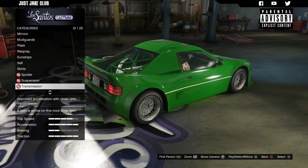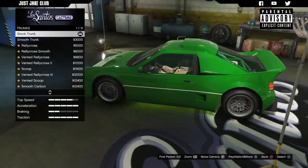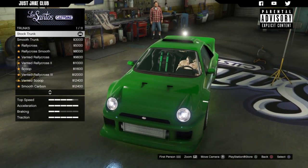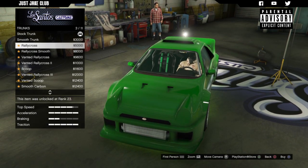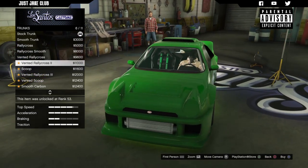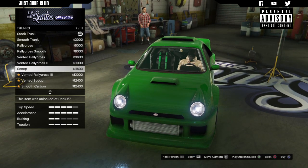Next we're going to get the race suspension and then the race transmission. Then we've got the trunk — and I understand now, this is a rear-engine car, so what would normally be the hood is now the trunk because the engine is at the back. We've got it smoothed and I actually like the stock one, it looks sweet. Then we've got the rally cross option which removes the lights and gives it a stock car look, and the rally cross smoothed option.